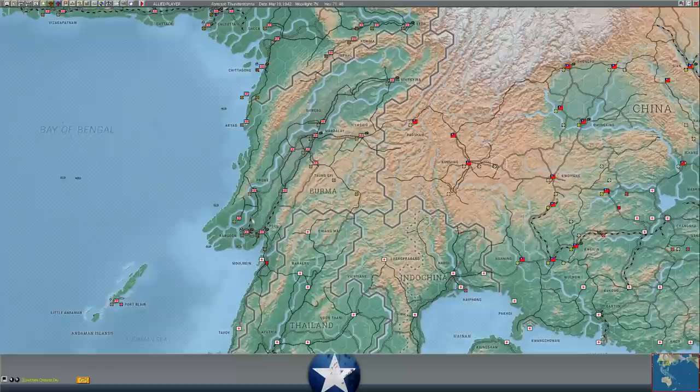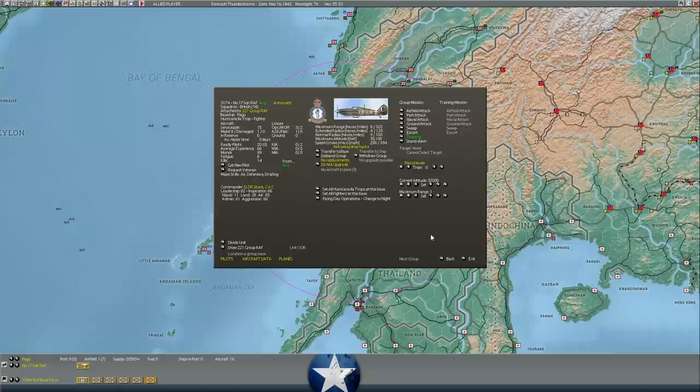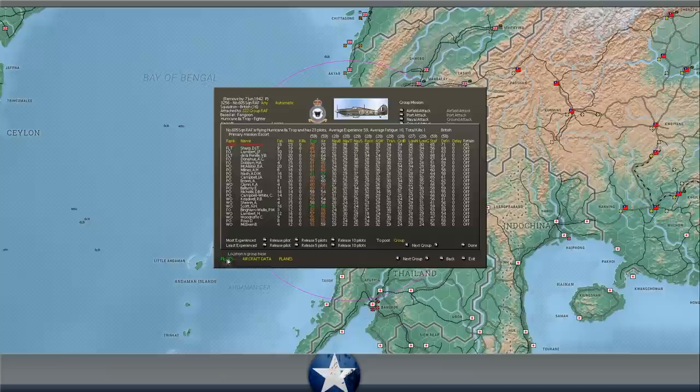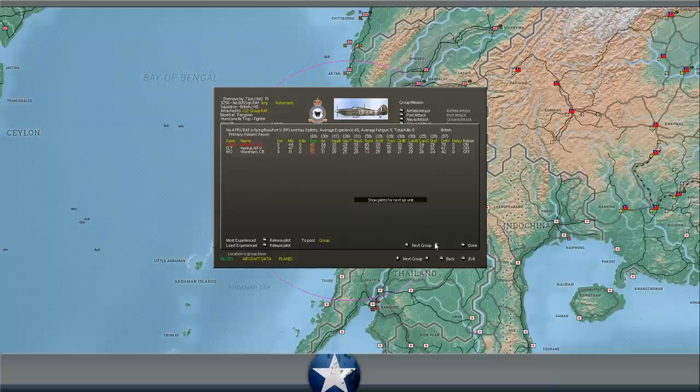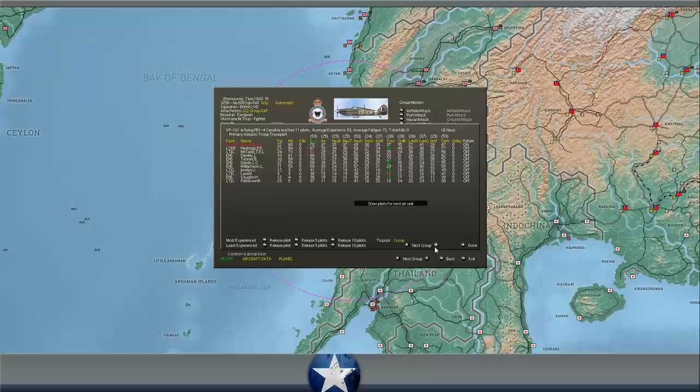Got a couple of P-38 Lightnings here. The fatigue situation is getting a little bit bad in the patrol aircraft; a few of the fighter fatigue levels are starting to pop up as well. I gave the aircraft at Pegu the day off, so their fatigue got down to more manageable levels. The P-40 Warhawks of the 17th Pursuit Group have gained quite a lot of experience the last few turns — 56, 55, 54, 52 — a lot of green there. The P-39 pilots as well are getting ready for the eventual war against the Japanese as they eventually threaten Rangoon.